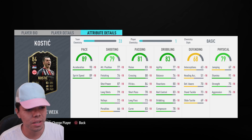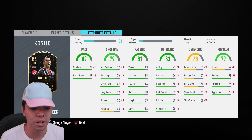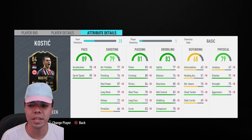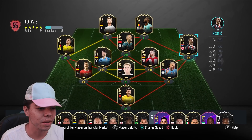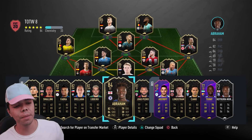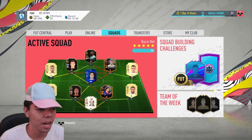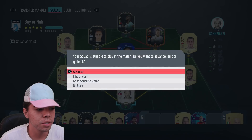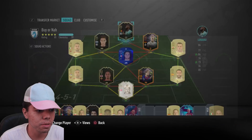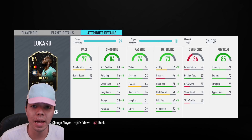Maybe the Tammy Abraham card — he has 88 finishing already. I remember using that Tammy Abraham card when he was at Swansea in FIFA 17 and scored a lot with him. But we're going to do this review. We've got Romelu Lukaku up top: 99 finishing, terrible balance and agility, but 96 strength. He's a giant Belgian man, and with his four-star weak foot he should bang some in.